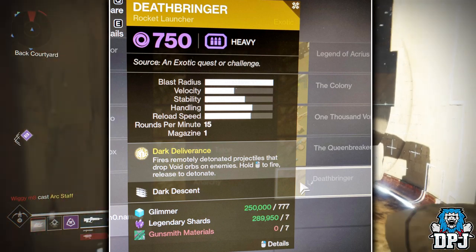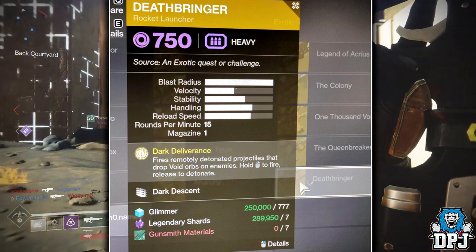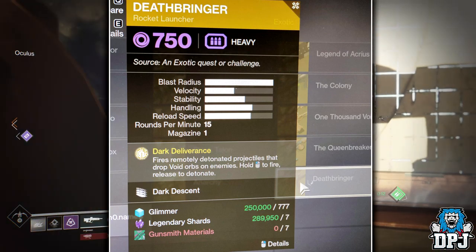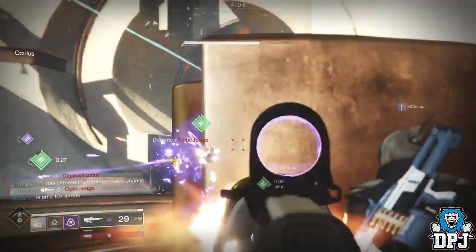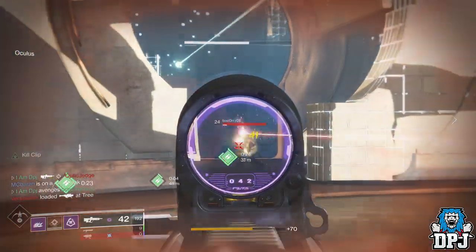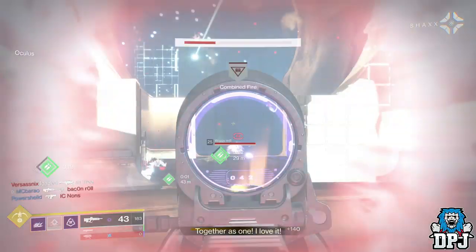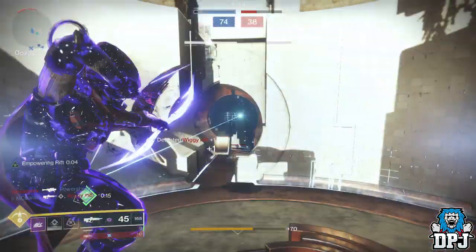Everyone referring to this as the Void Galley — actually no, that's wrong. What this actually seems to be is a Void Dragon's Breath, which is pretty cool. It also has another perk called Dark Descent, but we don't have a description of that at the moment. This could be a placeholder name for this weapon, as we do see with another exotic we'll cover today, but at the moment the Death Beringa — the Void Dragon's Breath — comes with Shadowkeep.